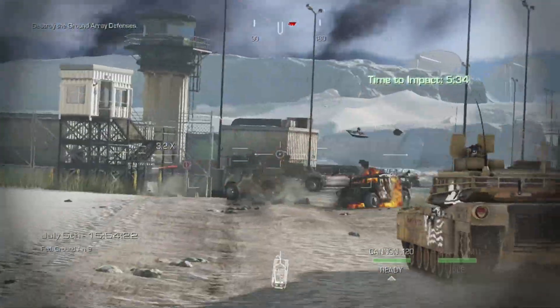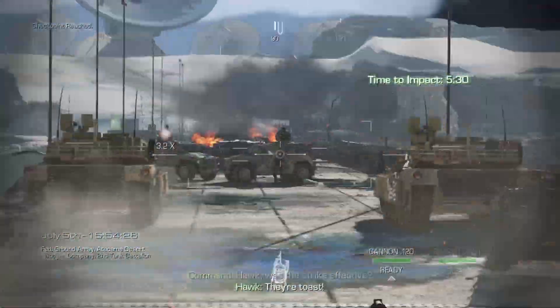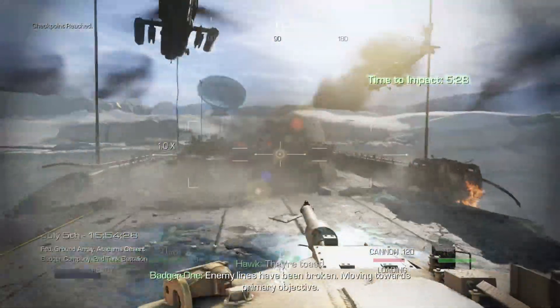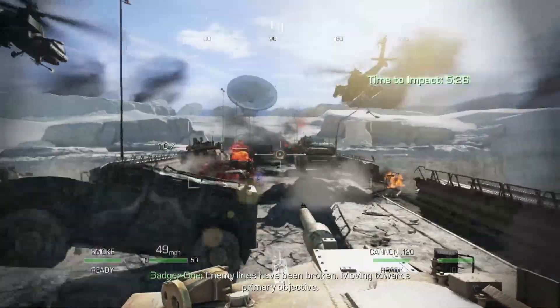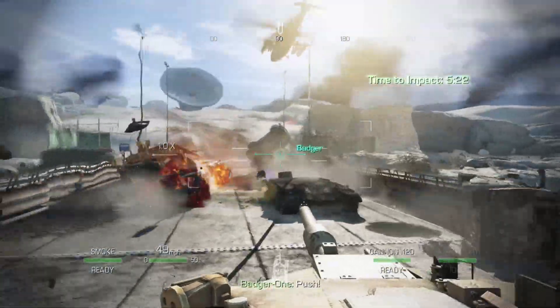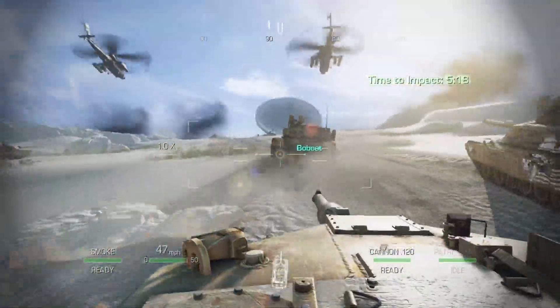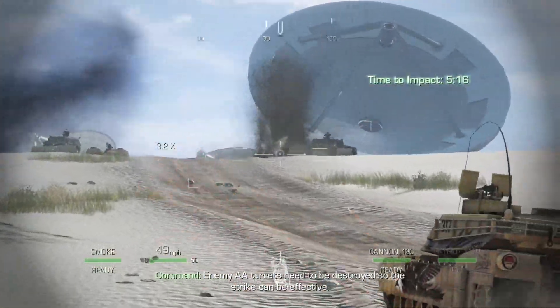Target towards Hunk! We're alive! The strike is effective. We're close. Command lines have been broken. Hurry towards primary objective. Mopping up, don't let anything move. Push! Get off the bridge! Enemy AA turrets need to be destroyed so the strike can be effected.